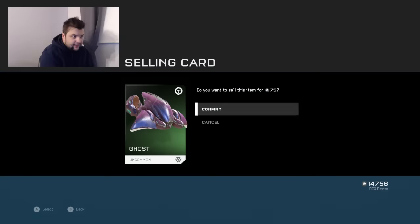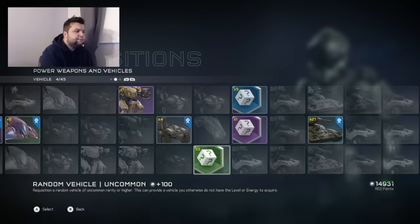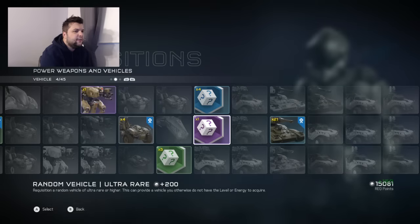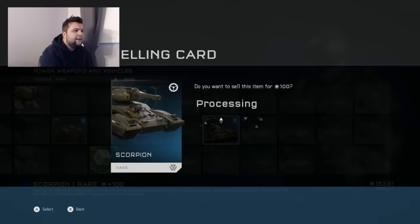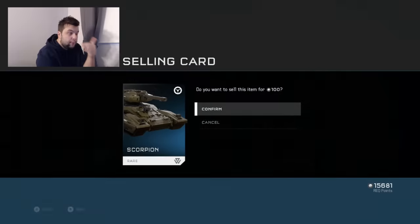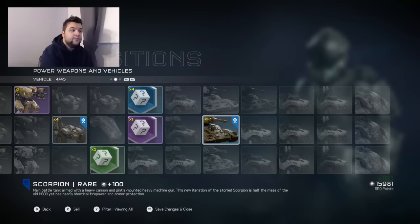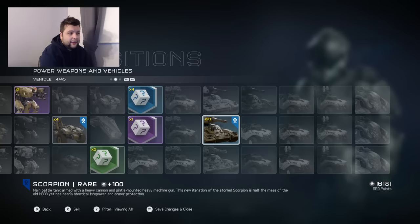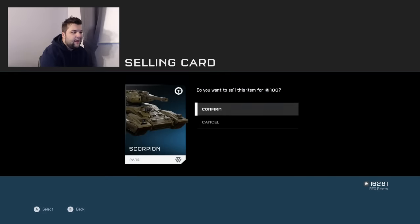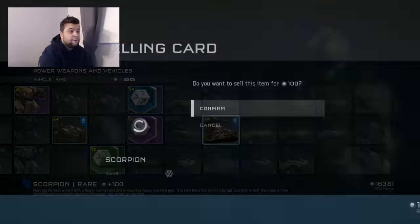They need a way to sell like fifteen of these at the same time. I have twenty-one scorpions. The thing is you unlock scorpions at a rate that's exponentially higher than the amount you can spend in a game. You'll unlock like three every pack, and you can get a lot of packs, and then you'll end up with so many more scorpions than you can possibly ever use.